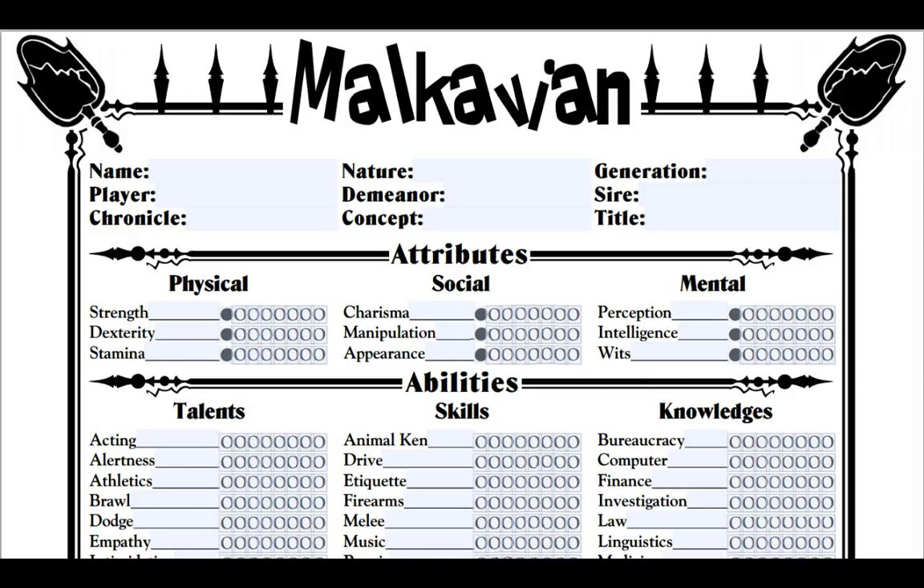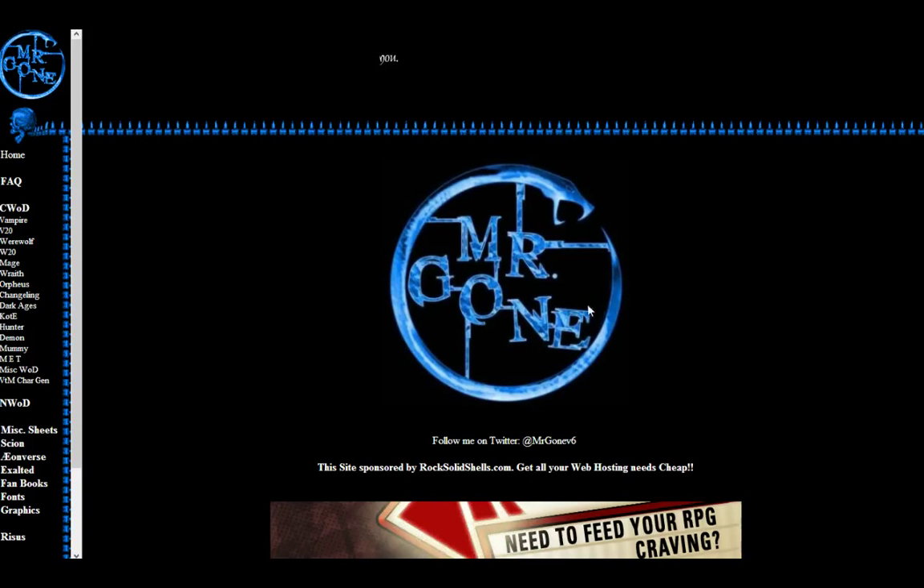To start with, we're going to start with Clan Malkavian — because I like Clan Malkavian, it's probably my favorite clan. As you've noticed, the system we're using is a little bit different. I can click on things; some things will have drop-down lists and some things I can type in. This is all thanks to Mr. Gone.